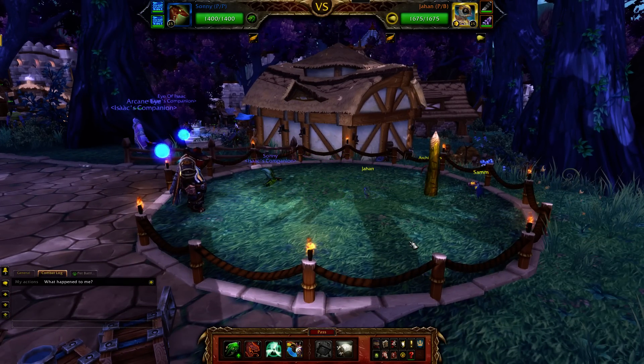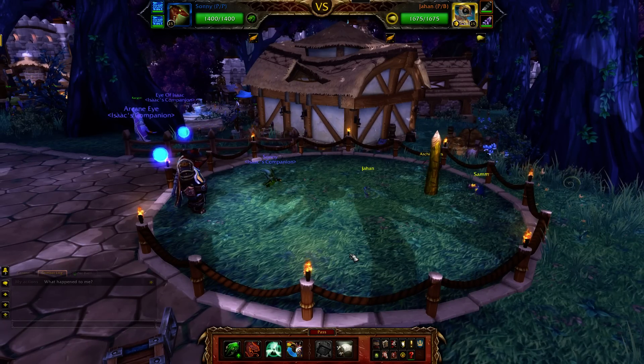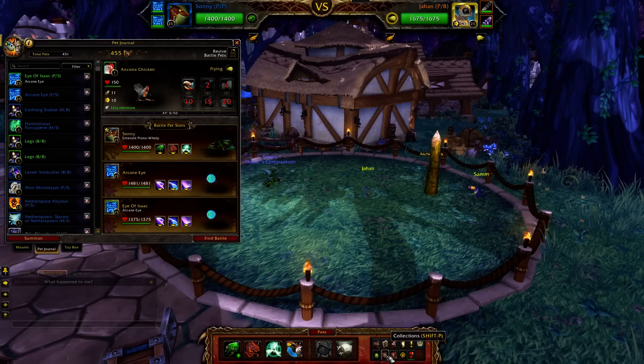What's up guys, today we're going to be going up against three flier types: Sam, Archimedes, and Jahan. I'm going to be using Emerald Proto-Welp and two Arcane Eyes.